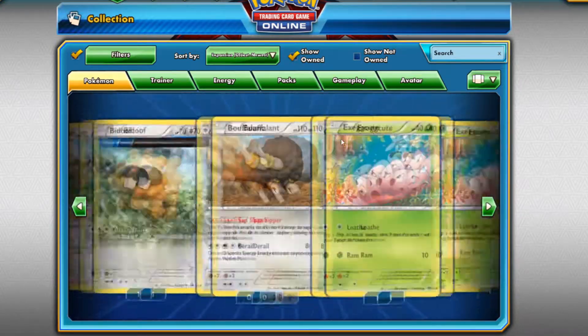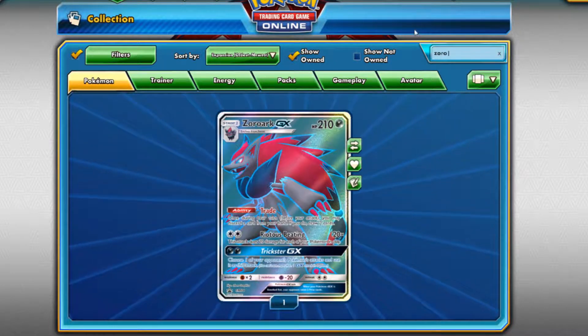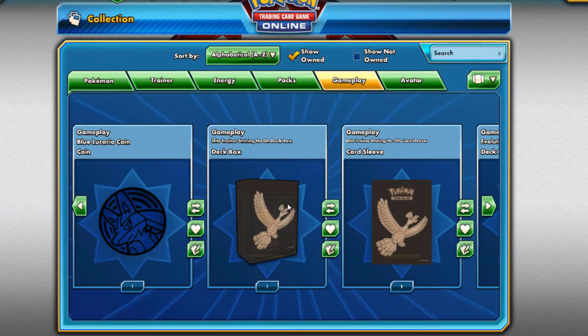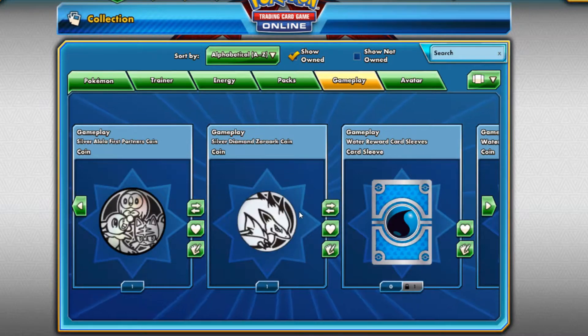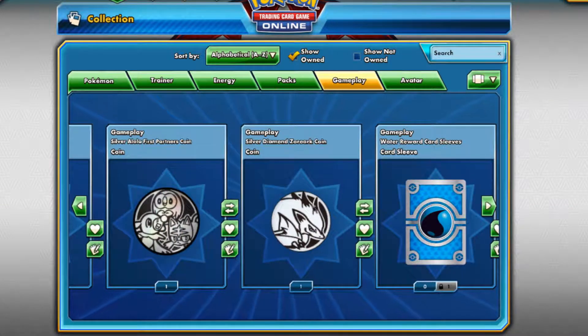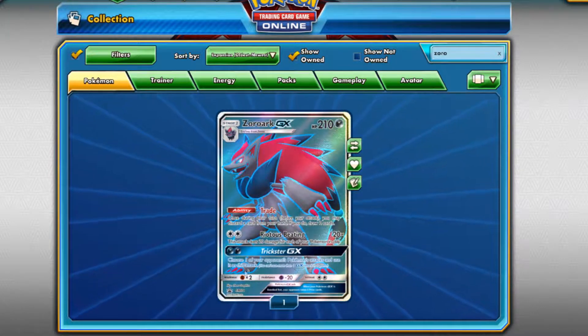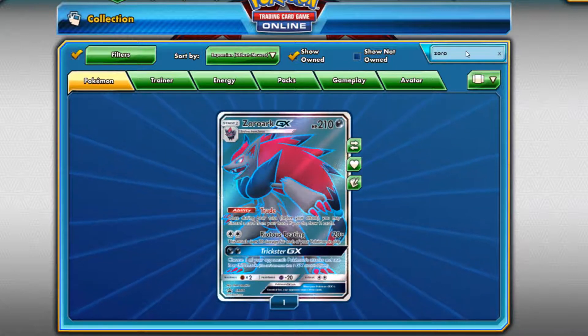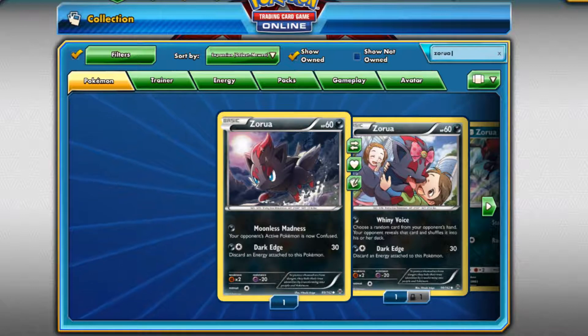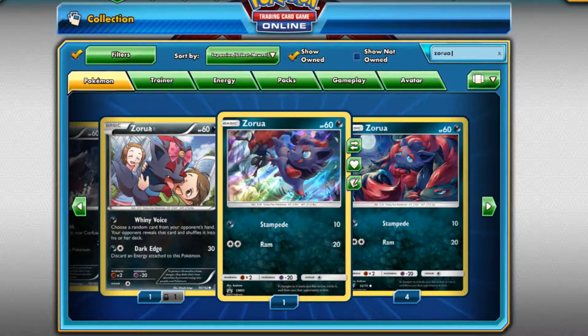So first of all, just in case you don't know yet, this is what you get in-game. You get yourself a Zoroark GX, and you get a coin — the generic Zoroark coin that's been around for years. You also get a nice full art Zoroark for your in-game play, and a Zorua. If you're playing a dark deck, play this one. If you're never going to attack with it, play this one. Or just play this one because it's got a double-color energy attack.